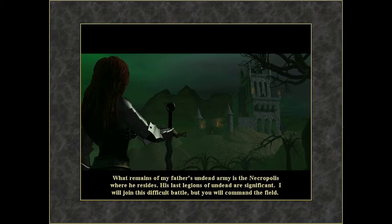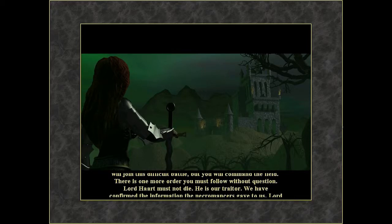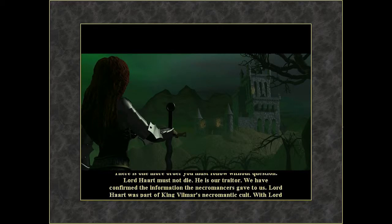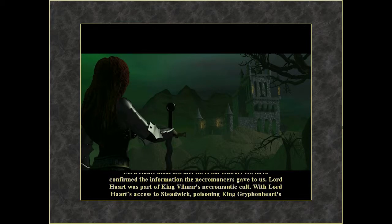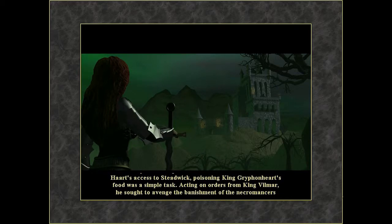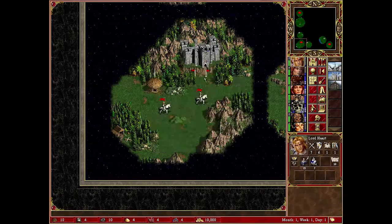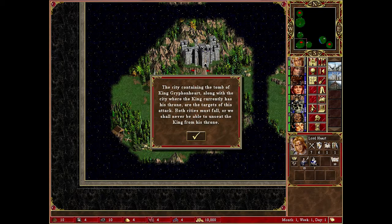What remains of my father's undead army is the necropolis where he resides. His last legions of undead are significant. I will join this difficult battle, but you will command the field. There is one more order you must follow without question: Lord Heart must not die. He is our traitor — we have confirmed the information the necromancers gave to us. Lord Heart was part of King Vilmar's necromantic cult. With Lord Heart's access to Stedwick, poisoning King Griffinheart's food was a simple task. Acting on orders from King Vilmar, he sought to avenge the banishment of the necromancers from Arathia. I have special plans for Lord Heart. The city containing the tomb of King Griffinheart, along with the city where the king currently has his throne, are the targets of his attack. Both cities must fall, or we shall never be able to unseat the king from his throne.